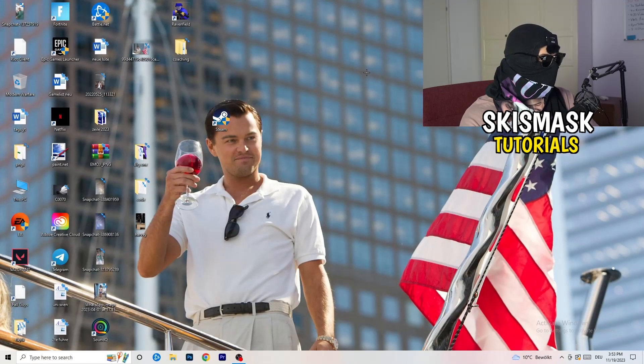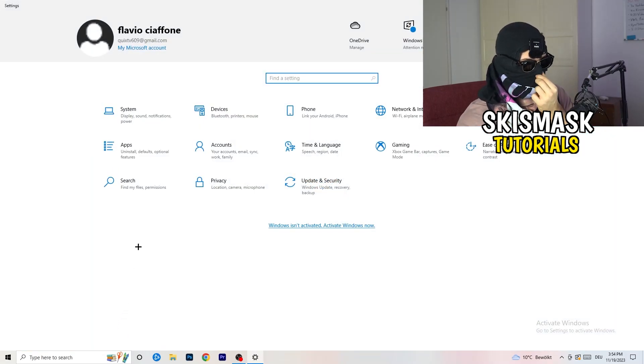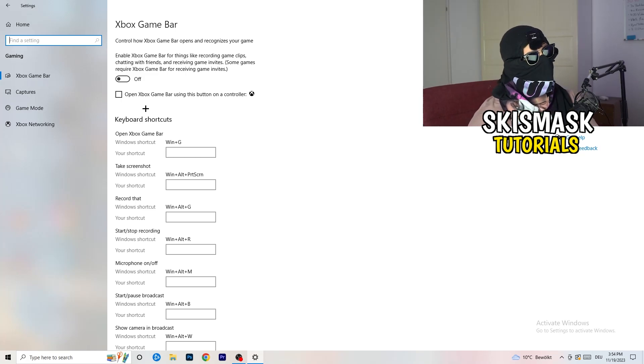Navigate to the bottom left corner and click the Windows symbol or press the Windows key, then open Settings and go to Gaming. Once you're at Gaming, turn off the Xbox Game Bar because you don't want anything running in the background — on low-end PCs it will cause a lot of trouble with not launching and general performance issues. If you're using a controller it doesn't really matter, but just turn it off.